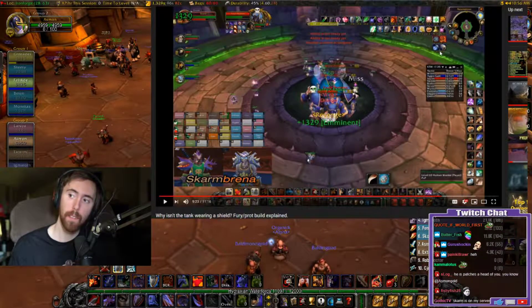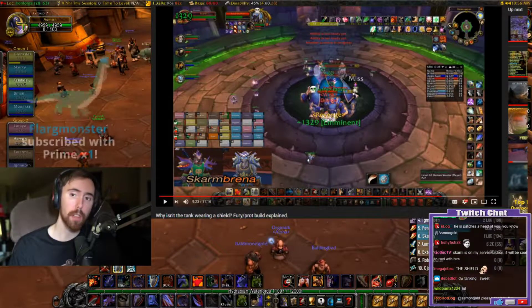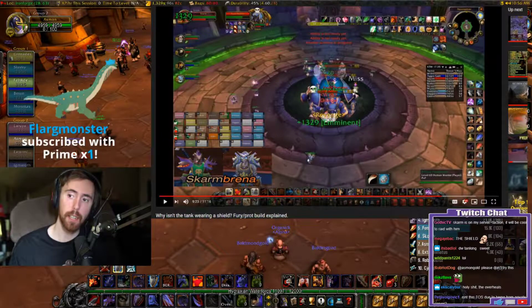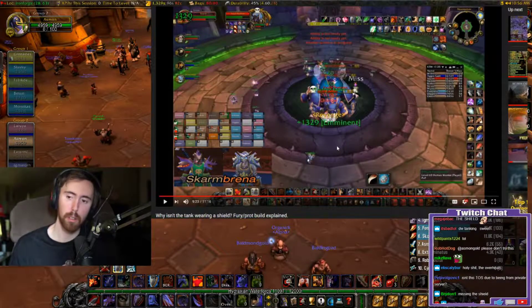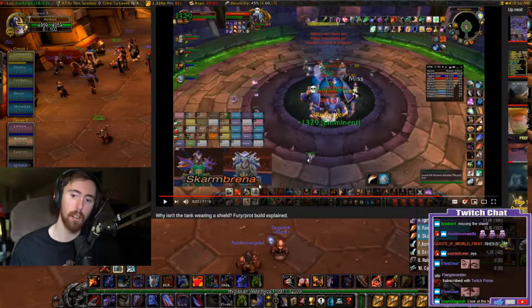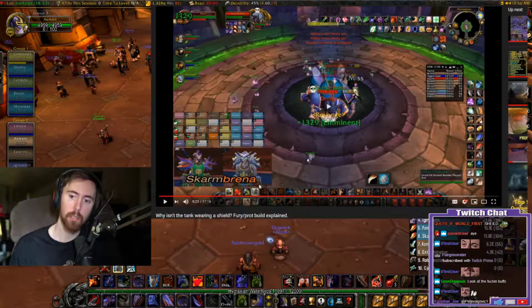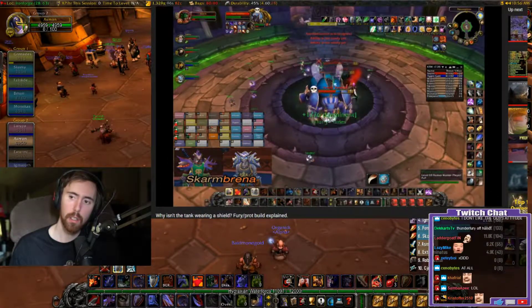Also notice the weapons being used - Thunderfury main hand, Hungering Cold offhand. Literally a Kel'Thuzad tanking weapon as his offhand. He's like 'I guess I'll put this in my offhand since I'm not using the other Kel'Thuzad item.' That gear is insane. One of my favorite things to do on trash was to switch to Berserker Stance, intercept a loose mob, switch back to Defensive Stance and taunt it - high-end warrior gameplay.